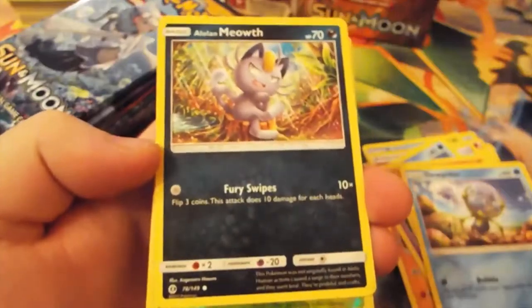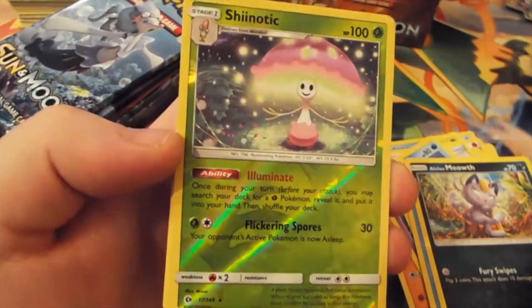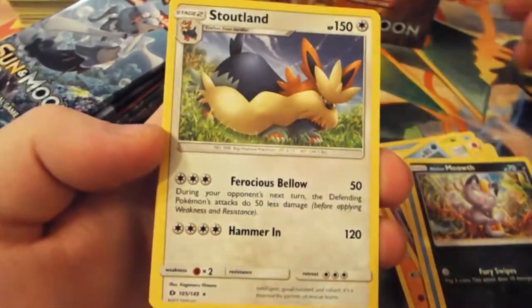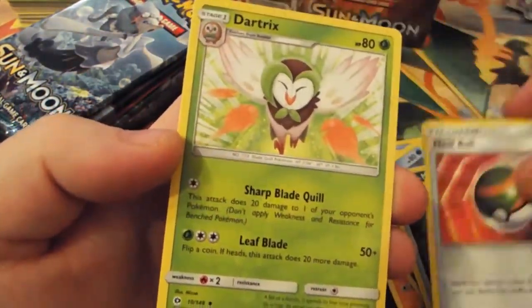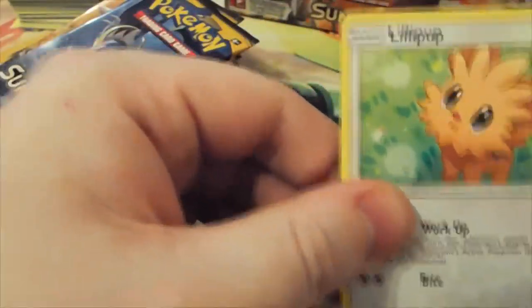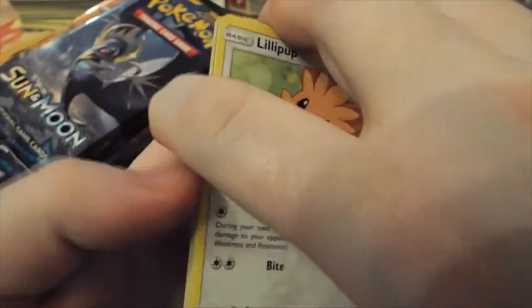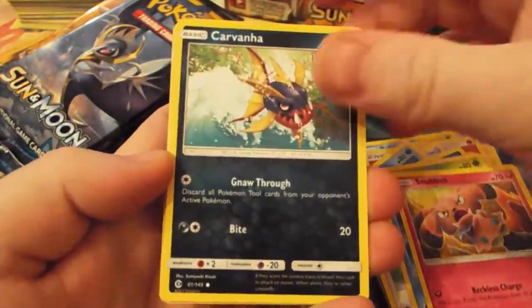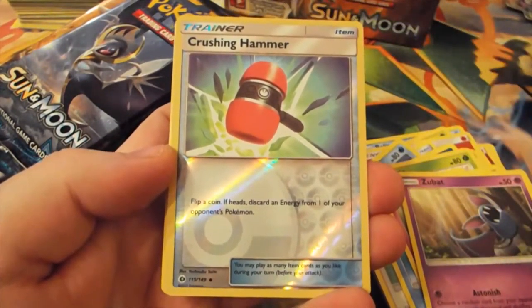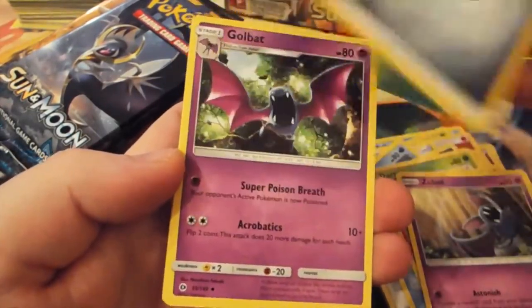Sorry, the focus is getting a bit dodgy - it's focusing on my finger rather than the cards. So we've got Shiinotic Reverse Rare and Stoutland Normal Rare. Energy, Rotom Dex, Nest Ball, and Dartrix. I will also be distributing random boosters throughout these videos. If you're lucky enough to be the first to get them, good on you. If not, enter the competition and you might get a chance of winning some.